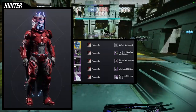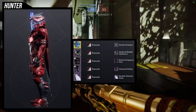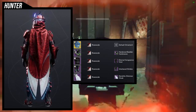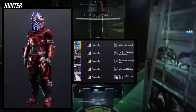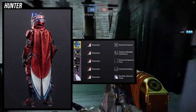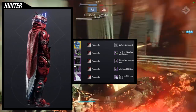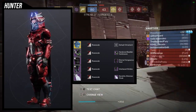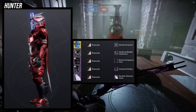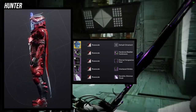For the example set I went with a techno Assassin look. We're using the ornament for Assassin's Cowl; for arms, Hardened Baskillist Vembraces with the Eternal Vengeance vest — those two pair really well together. Then the Interlaced Strides to complete that techno Assassin vibe. For the cloak we're using the Dendrite Shimmer Cloak because it gives a really good glow, and everything else here doesn't glow except the helmet and the cloak. For the shader we're using Rose Scale — it usually frustrates me but for this one it looks really cool, especially since the glow is actually blue.